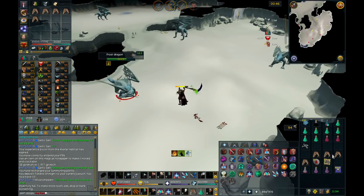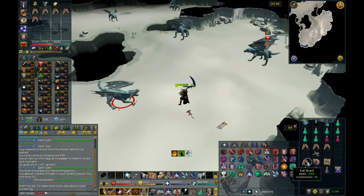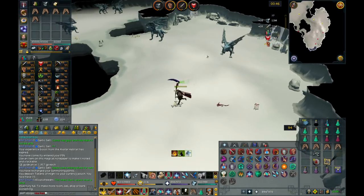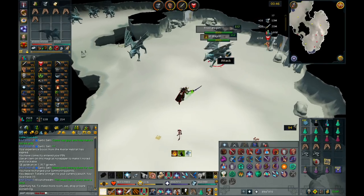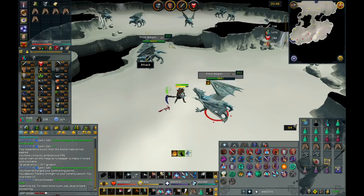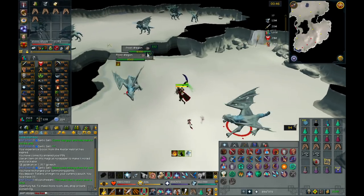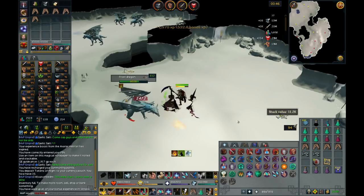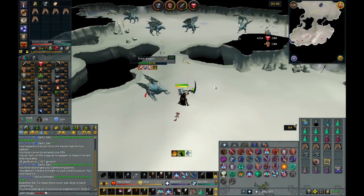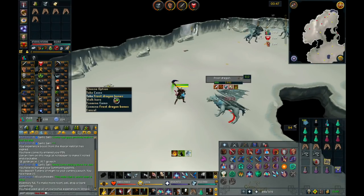Soul Split and Turmoil should be pretty good at replenishing HP — at least just use Soul Split. There's also an upgraded bone crusher that you could get that makes this so much faster. You could get up to 4, maybe 5 mil if you are really good at it. To do this, you need to get some Teci, which is the currency at the Chartered Islands, and you could get that and upgrade it.